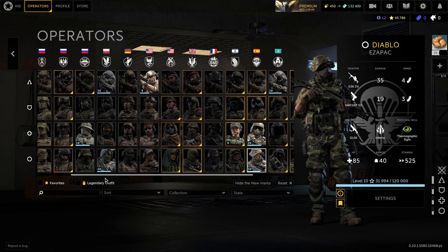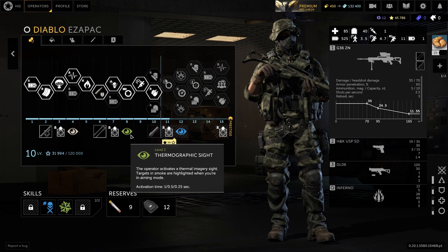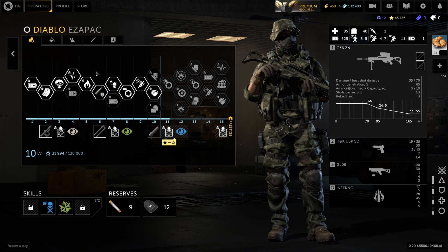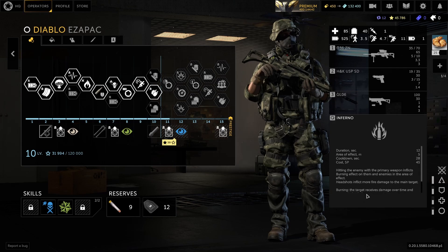Each operator basically has their own niche and different things that separate them from other operators, plus different skills. Each operator has a personal skill — for example, Diablo's skill is a thermographic sight. Each skill buffs them in a small way. The skills aren't a huge part of the game but can definitely change how it's played. Each operator can have up to four skills, and there's also a skill tree. Each operator also has their own attachments for their primary weapon, plus a secondary and special gear — like a grenade launcher or smoke grenades — depending on the operator.